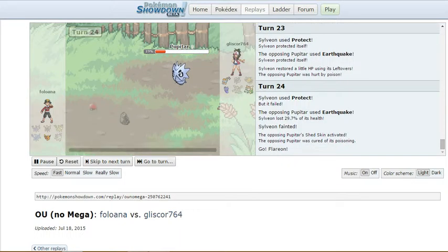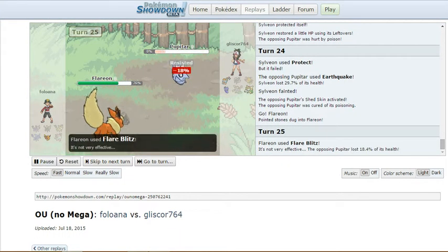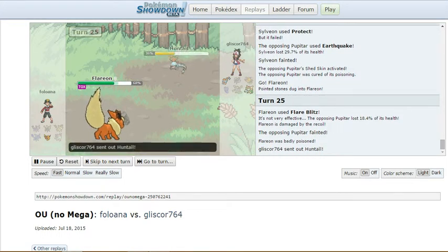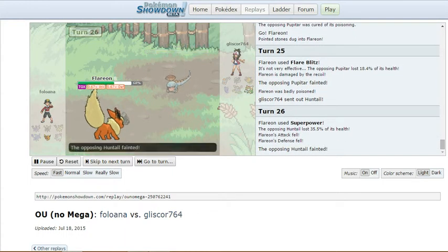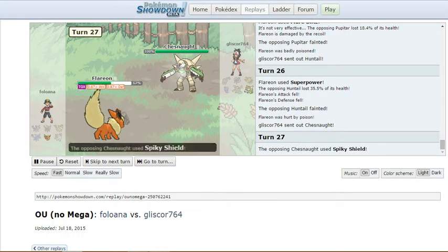Last but not least is the Flareon, and Pupitar is almost dead. I've got Chesnaught — hopefully he can take care of this, even though it's a Fire-type. But it just goes for Flare Blitz. So I go out to Huntail. Huntail uses Super Power, which lowers its Attack and Defense — actually very bad for it. Now I send out Chesnaught.